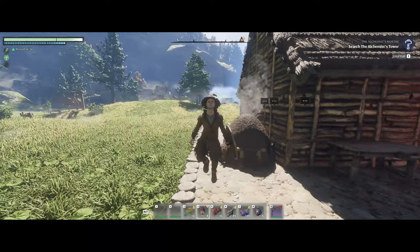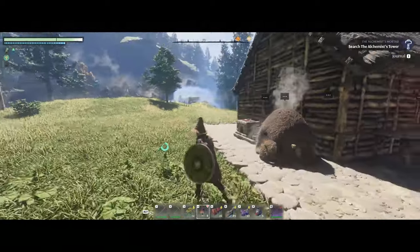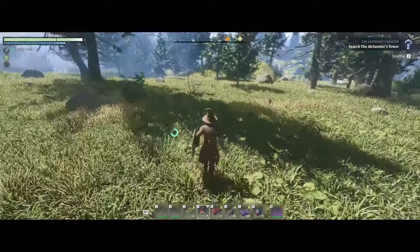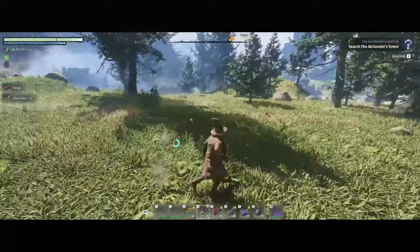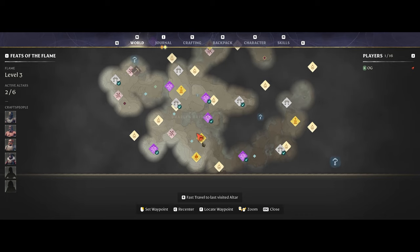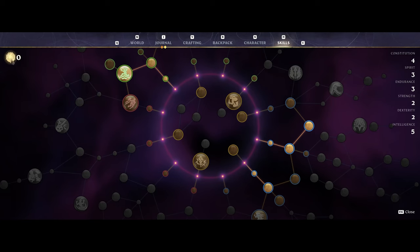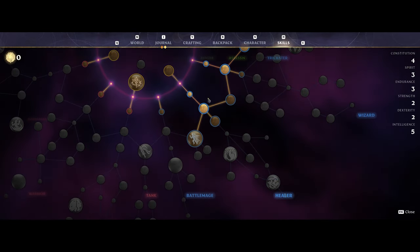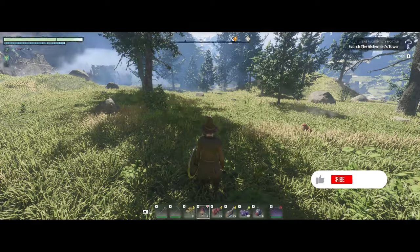Welcome back everybody to Enshrouded. I'm the Bearded OG and in this episode we're going to go after the alchemist mortar and pestle, and potentially also get the farmer rescued. We need to do some more shroud roots and elixir wells - we're at zero points. We currently have Quick Charge and we need four points to get Blink going, so that's what we're working towards.